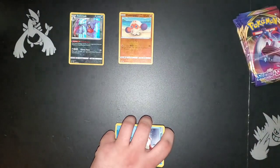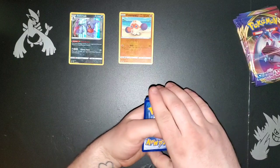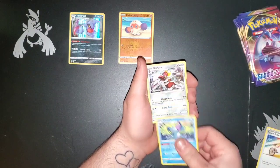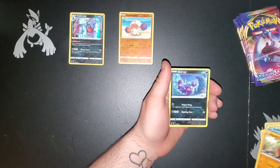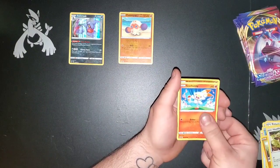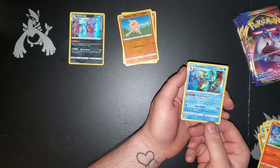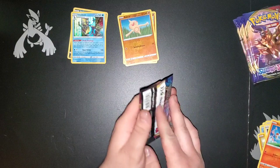Code card. Psychic Energy, Rotom Bike, Drizzile, Bisharp, Goldeen, Diglett, Scorbunny, Hoot Hoot, Scorbunny, a Baltoy. Oh nice — two hollows in a row. We got ourselves a Hollow Inteleon. Very nice, starting off strong here.